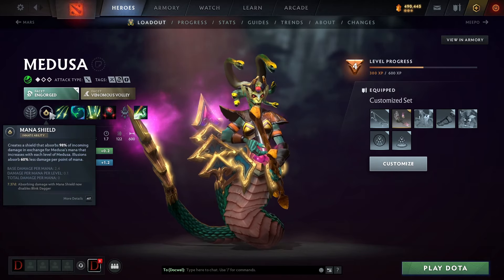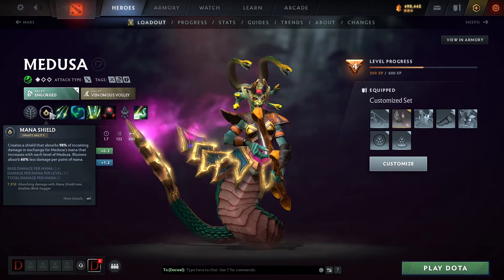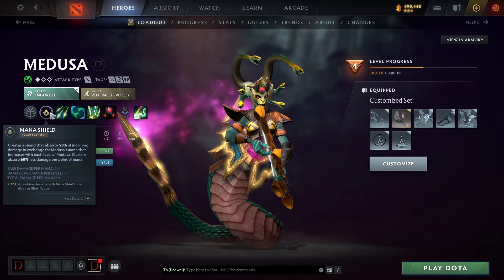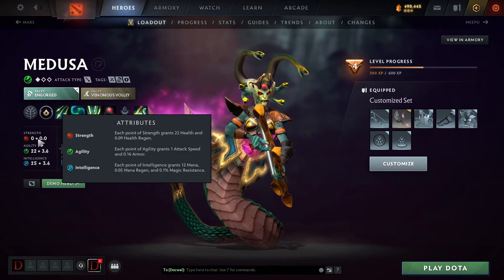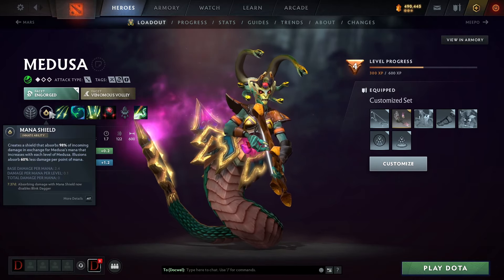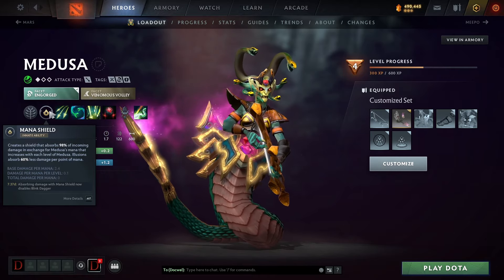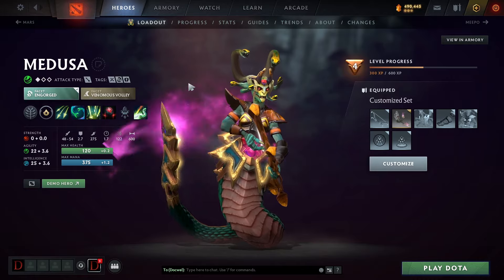Mana Shield is her innate passive ability that basically allows her to be tanky. It decreases her damage taken and makes it absorb into her mana. And you can see her strength is 0 plus 0.0 — that's really how the fundamental aspect of the hero works with this passive and her strength. So that's Medusa's facet and passive ability.